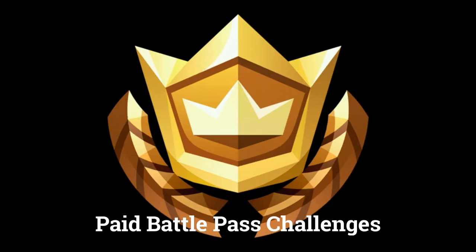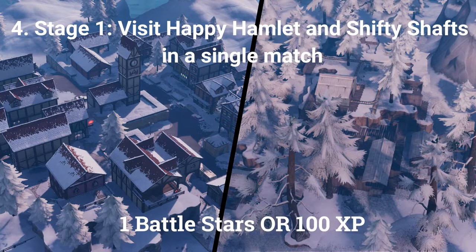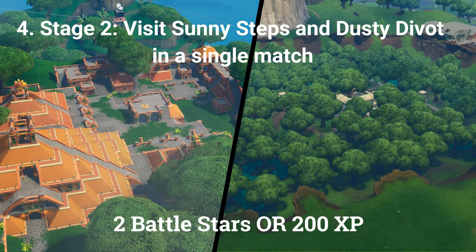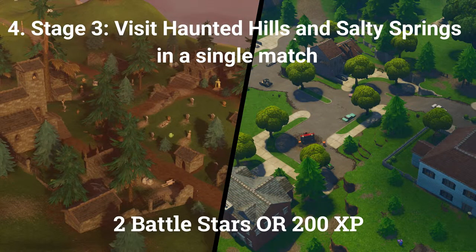The next 4 challenges can only be done by players who have bought the paid battle pass. The fourth challenge is a stage challenge: stage 1 is visit Happy Hamlet and Shifty Shafts in a single match (1 battle star or 100 XP); stage 2 is visit Sunny Steps and Dusty Divot in a single match (2 battle stars or 200 XP); the final stage is visit Haunted Hills and Salty Springs in a single match (2 battle stars or 200 XP).